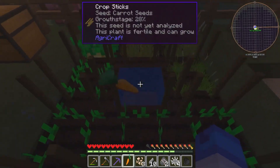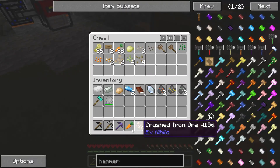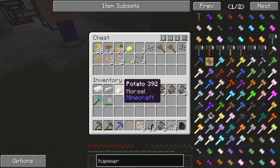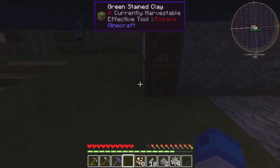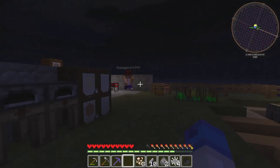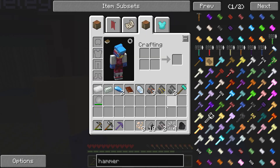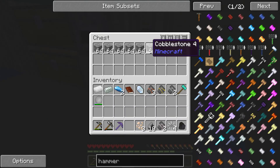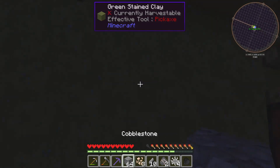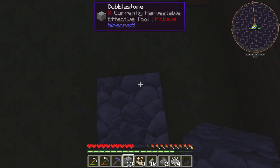Witchcraft. Madness — and a how-to. But lava is being generated. I need to make more of these transfer pipes so I can — I need another transfer node as well. I gotta get more iron.